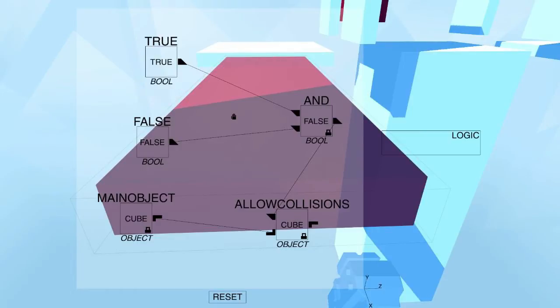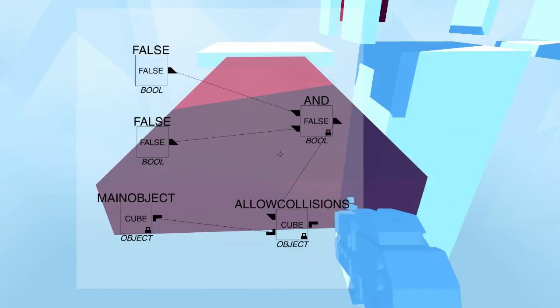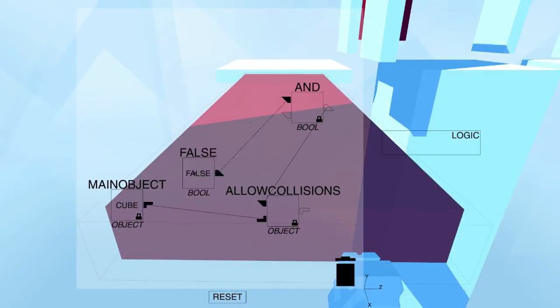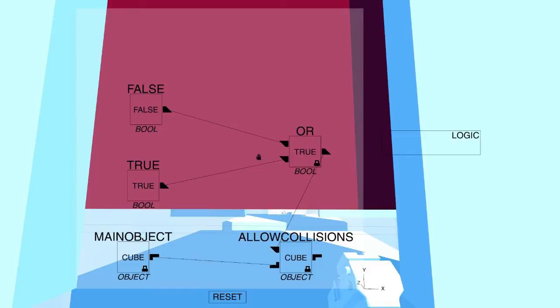So right now what it says is: if both this is true and this is false at the same time, it will allow collisions. That can't be the case — they can't be both true and false at the same time. So I'm going to have to go in here and change them both to become the same thing. Actually I'm an idiot because they both needed to be true. Make them both true — and there we go. Now we can walk on it. There's our collider. Holy crap, this is going to be quite the puzzle game.